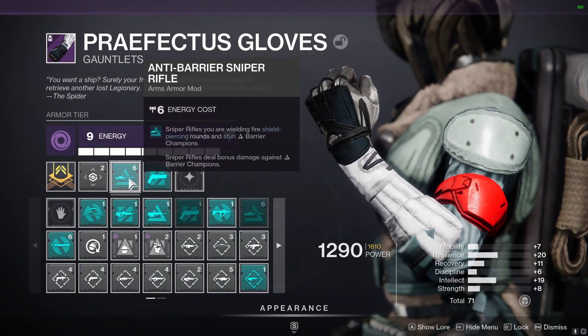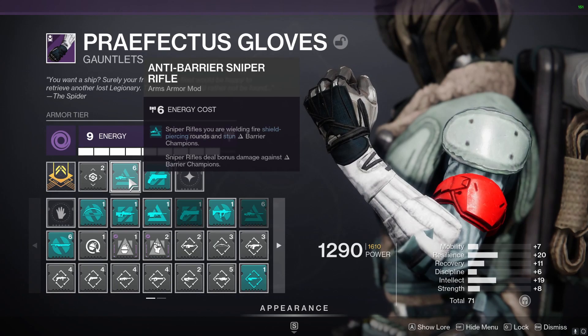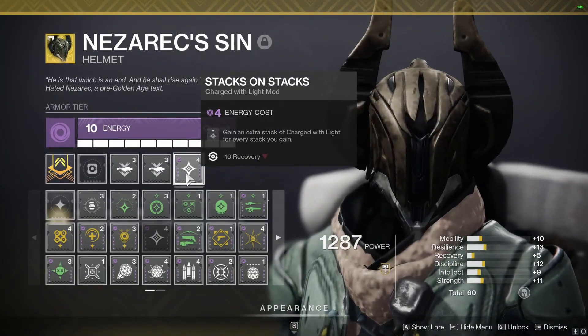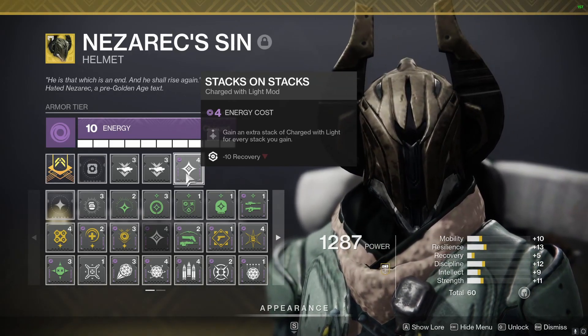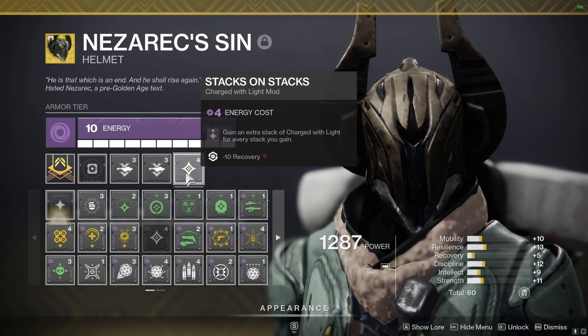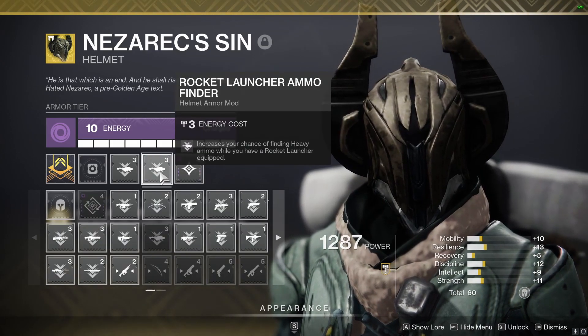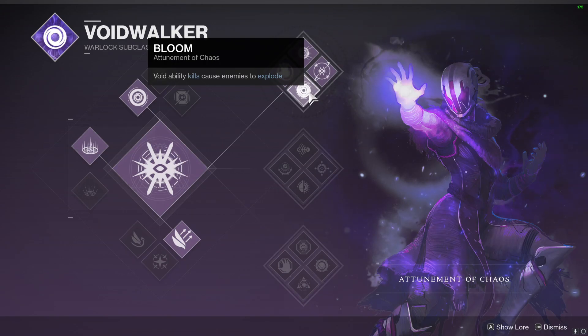On our gauntlets we're going to use Unstoppable Hand Cannon for the ogres and Anti-Barrier Sniper Rifle for the knights. On our helmet we're going to use Stacks on Stacks — for every charge with light stack we get from our hand cannon kills, we'll get an extra one for free. We'll also use rocket launcher ammo finder mods to get more rocket ammo.